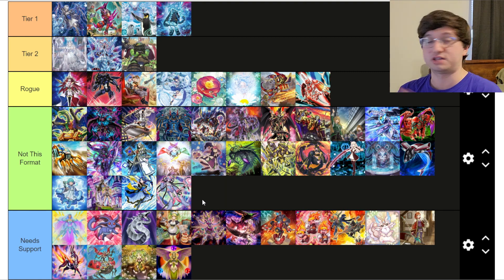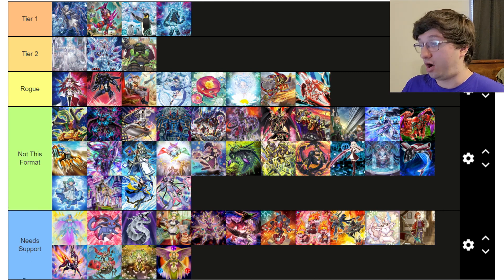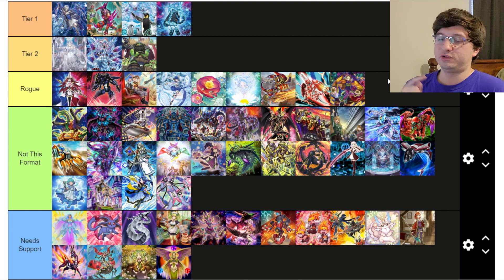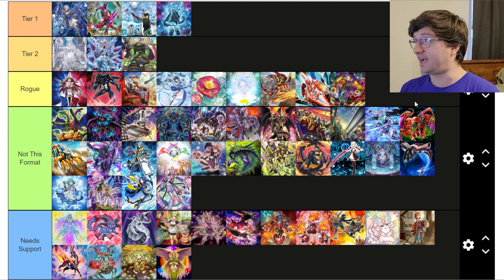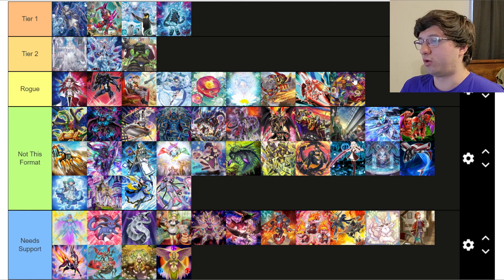Virtual World — Not This Format. When was the last time you saw anyone playing Virtual World at top tables? It just can't play in the current format — you need a format where Shenshen is actually a really good floodgate and Shenshen and Zuci is a formidable board for this deck to be good. Punk — very interesting. I've been playing a lot of Punk and personally I think it's at least Rogue. When you play Punk with other engines — Kashtira, Bestial, the Zefra Souls package — it's a very competent deck going into next format. I'm almost tempted to call it Tier 2, but I haven't seen enough other people doing well with it, so I'm putting it in the Rogue category.